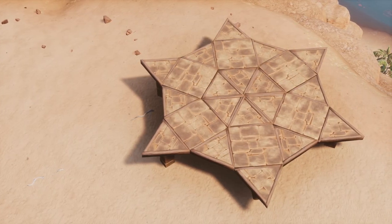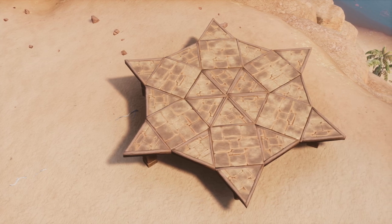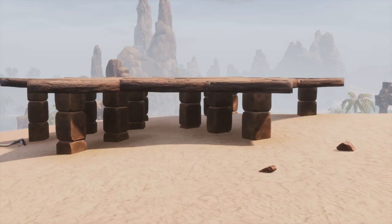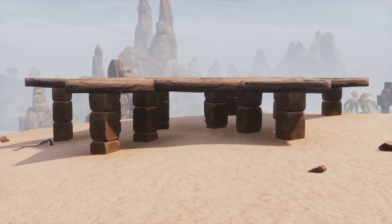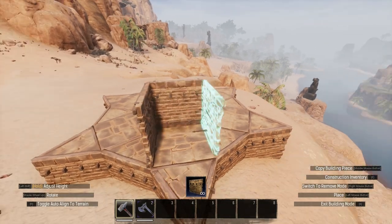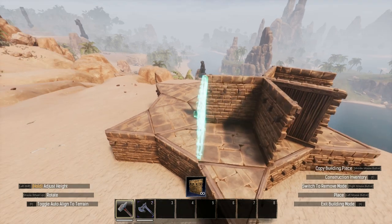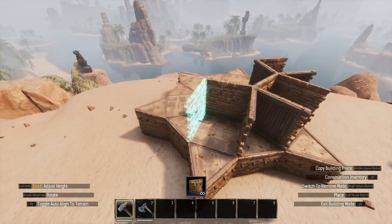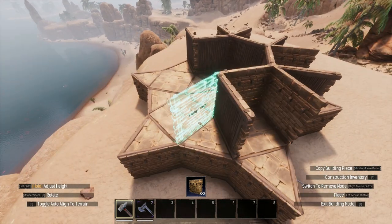I began with the base plate, the blueprint of which you saw a moment ago. It's a very simple design made from ceilings and pillars but you can use foundations or fence foundations if you prefer. Next we need to build up the walls. This is quite simple — you want to build around the middle section and outwards leaving open tiles at the end of every wedge and square section.